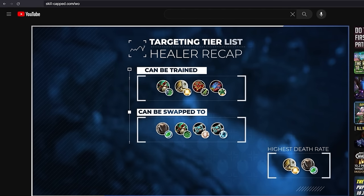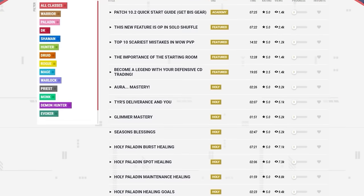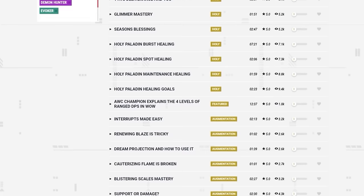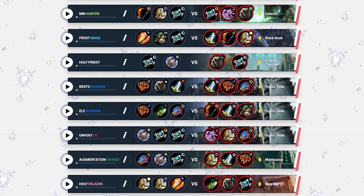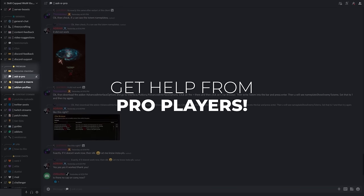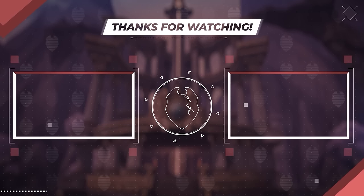Before we wrap this up, a little more about SkillCapped. We offer a 400 rating guarantee — it works so well that we're able to produce by far the largest catalog of WoW PVP guides on the internet, with over 1200 guides curated into over 300 courses across every class. We also have a growing library of over 1600 arena commentaries where rank 1 pros and AWC champions teach you how to play your toughest matchups. SkillCapped members can also join the premium section of our Discord server for direct contact with our network of pro players. Sign up today for as little as $6.99 a month.